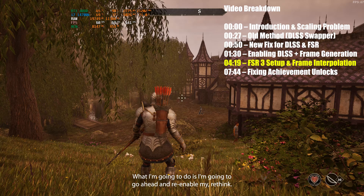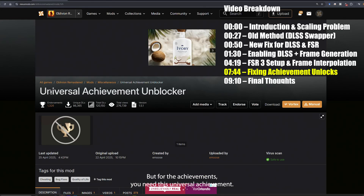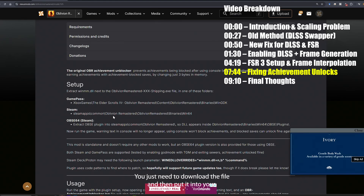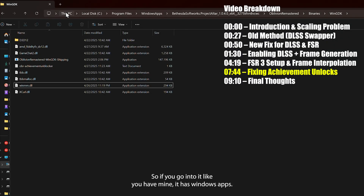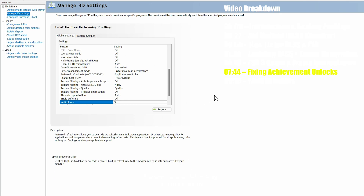For the achievements you need this universal achievement unblocker. We're going to see if this thing works now — it doesn't require anything extra. You just need to download the file and then put it into your main game folder. If you have mine, it's Windows Apps, Bethesda Networks, project Oblivion Remastered, Binaries, WinGDK — and this is the DLL file that you're just going to place in there. All you have to do is place it in there and it should work, making it so that your achievements will still work. I've turned back on V-sync — I always go into Nvidia 3D settings mostly for recording purposes or else you start getting tearing in the recording.